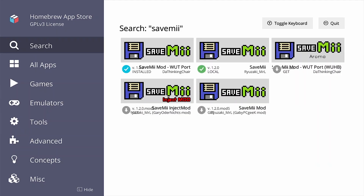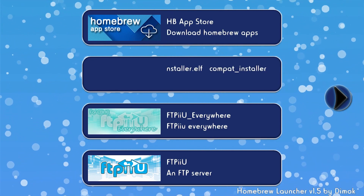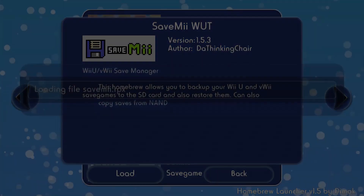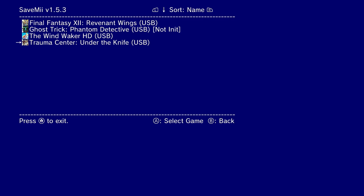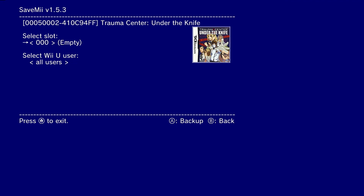You can leave the screen and quit. Back in the Homebrew Launcher, you should have SaveMe WUT visible, so you can launch it. Select 'Wii U save management', then select the game you want to make a backup of — for me it's Trauma Center Under the Knife. Select 'backup save data', then select any slot you want. The slots are there if you want to make multiple backups. I'll use slot 0 and press A to backup.